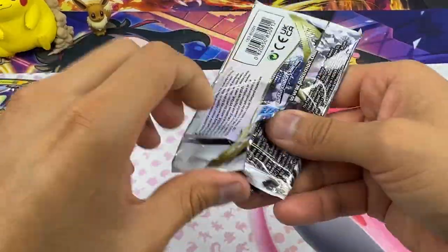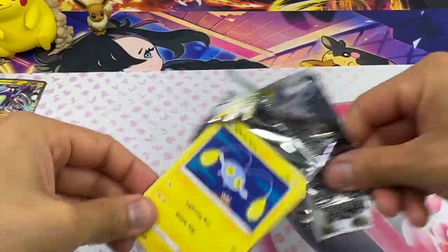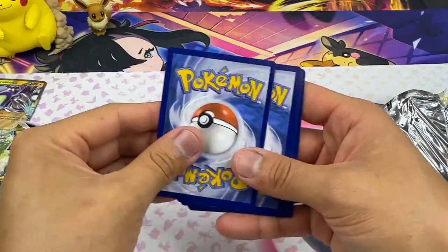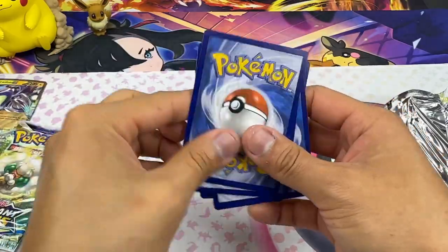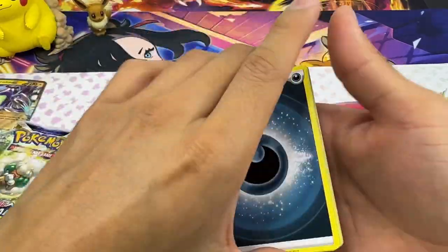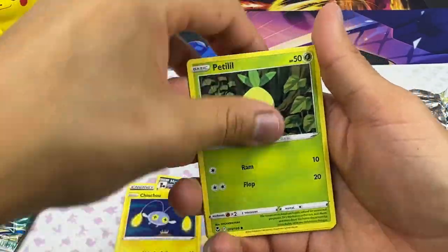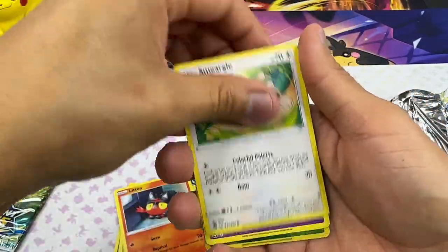Let's try something with Silver Tempest — awesome art. Lugia, can we get it? Let's try it! I totally forgot this is Sword and Shield. Alright — Chinchou, Pedalea, Litten, Smeargle.